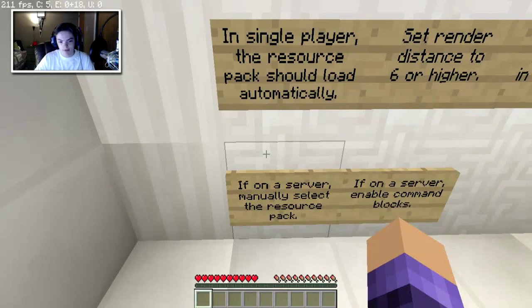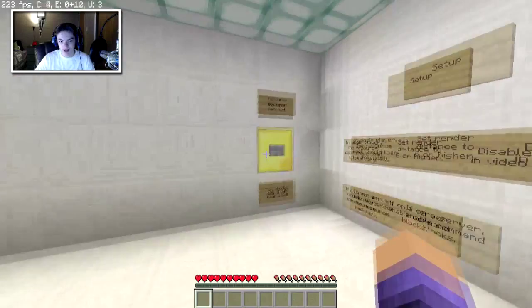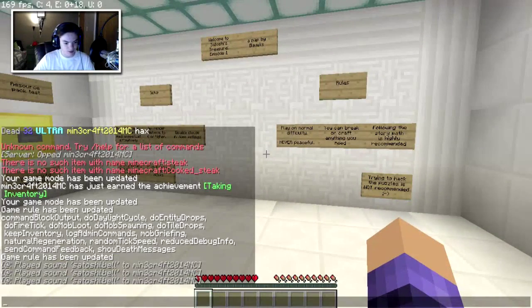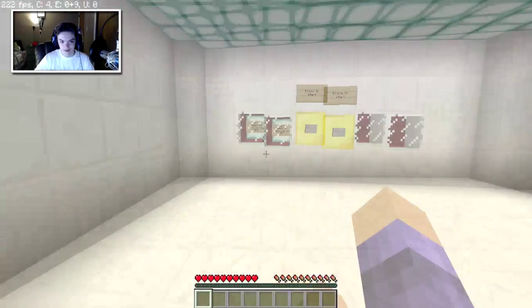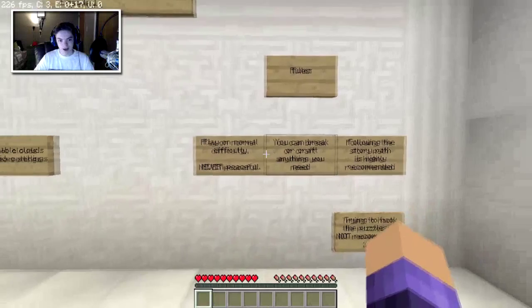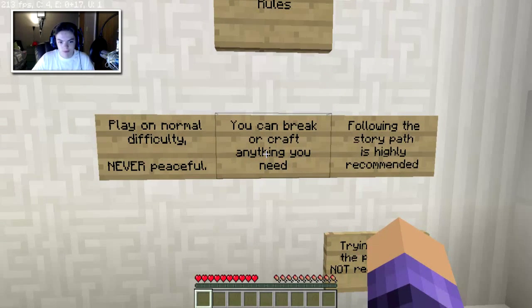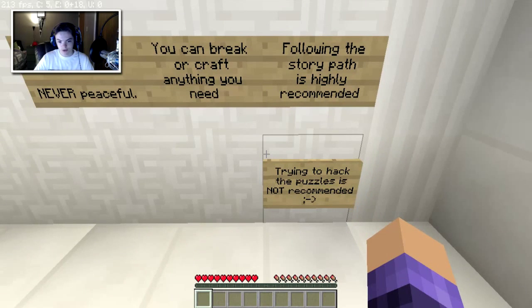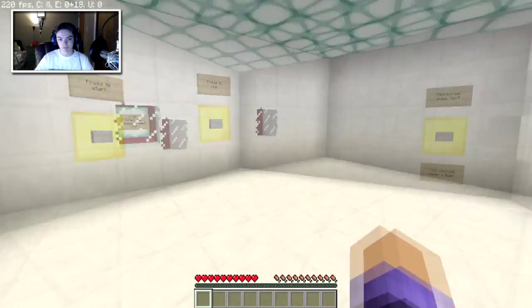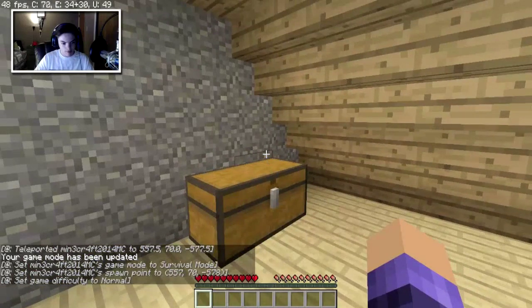If on a server, manually select the resource pack. If on a server, enable command blocks. Anyway, we'll try to play without the command block stuff. Play on normal difficulty, never peaceful. What are we on? We're on easy. You can break or craft anything you need. Following the story path is highly recommended. Trying to hack the puzzles is not recommended. Now that we've read everything, let's go ahead and do this.